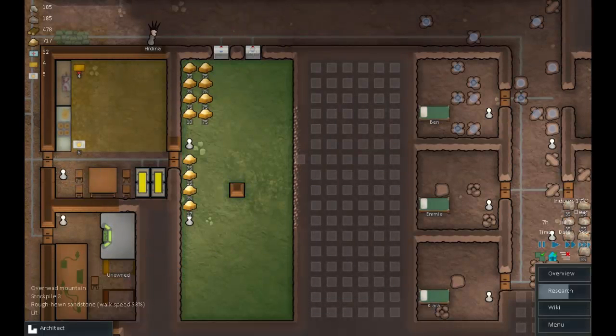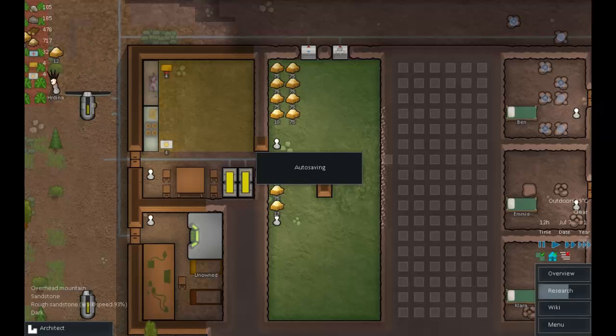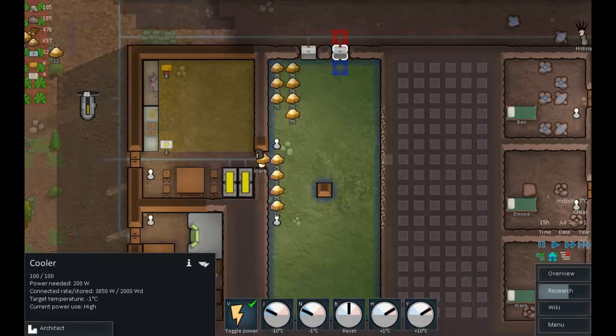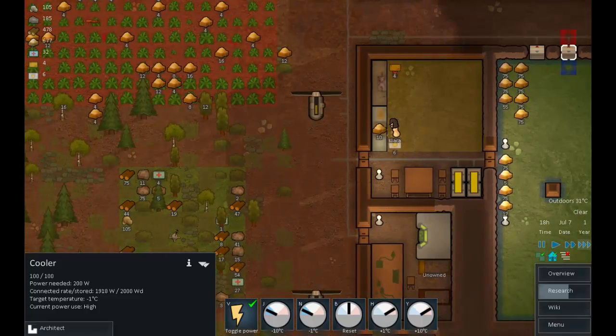Seven minus one — how much will one do? 15, 14... not quite enough. Let's get the other one set up as well. That was already set to minus one and it quickly went eight, seven, six — there we go. The temperature is being sorted out quite nicely there.